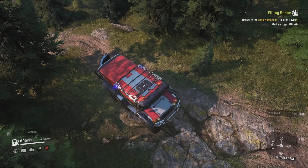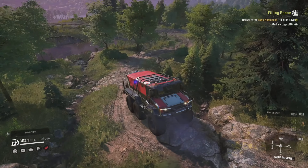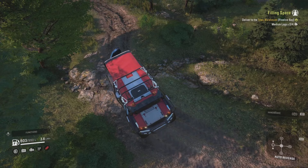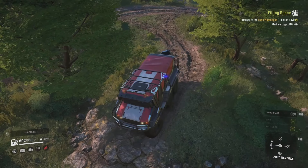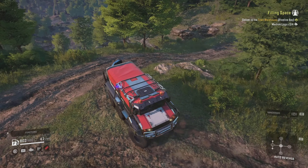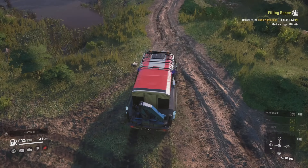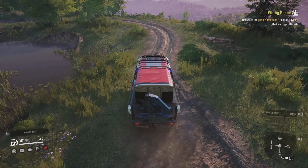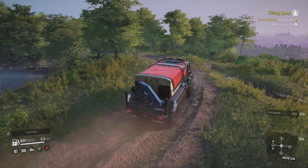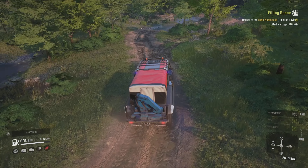Not only do we have to come back out from this map — this is Oviro Hills — we also have to drive through the power plant one, something like Reactive Zone, and then all the way to the Pineline Bay town warehouse on the other side of the Pineline Bay map. We don't have the ferry unlocked and I don't know how to unlock it, so unfortunately we're stuck going the long way around.